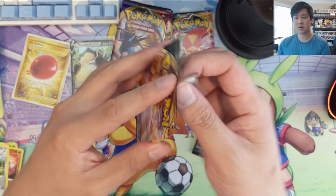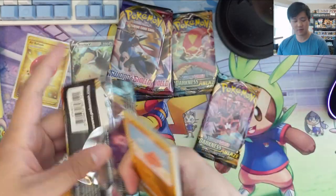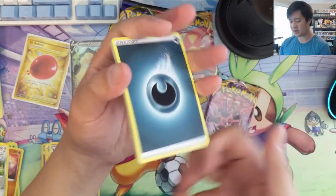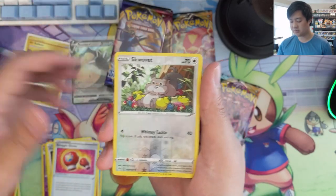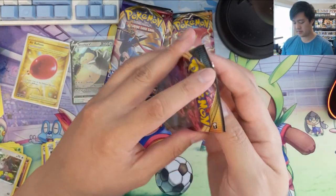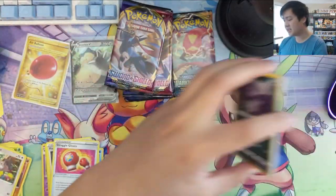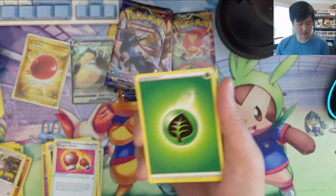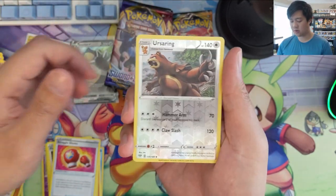We got three more Darkness Ablaze and we'll wrap up with some more Sword and Shield. Thank you for the privilege of cracking these for you — reminder to check out the Patreon page, you can get a break just like this for the low price of $30 for a 10-pack of these double blisters. Struggle Gloves has some potential, then a Del Caddy. We still haven't really found in Darkness Ablaze the Centiskorch or Eternatus. They do have that promo box coming out in the near future so we'll get our Eternatus through that.